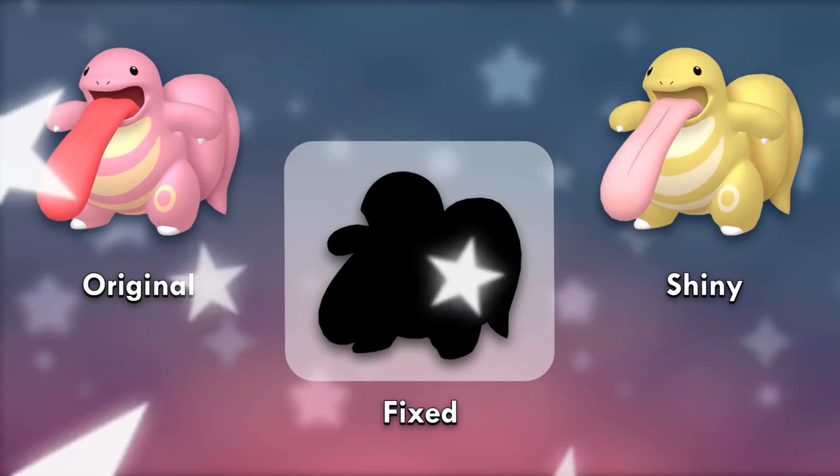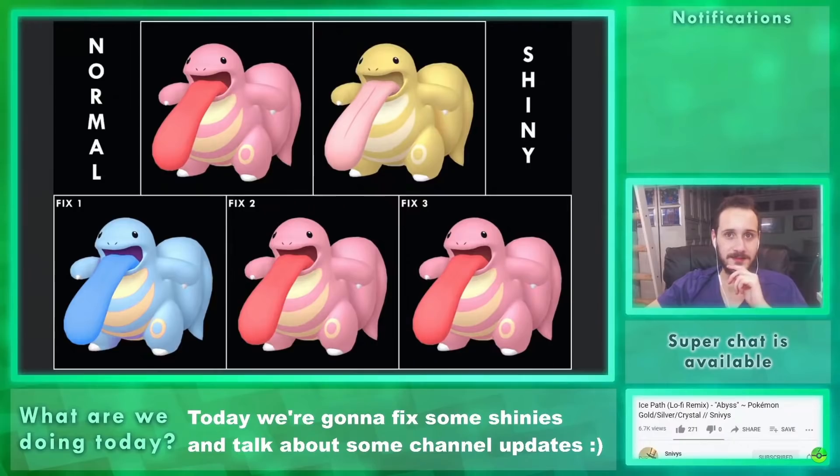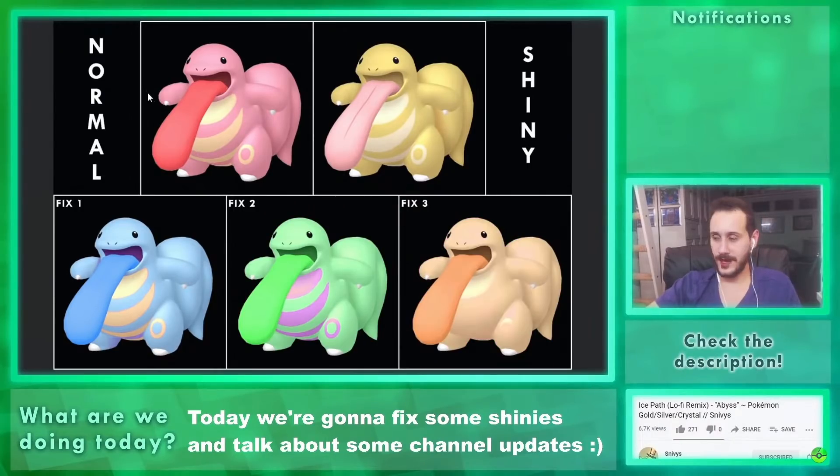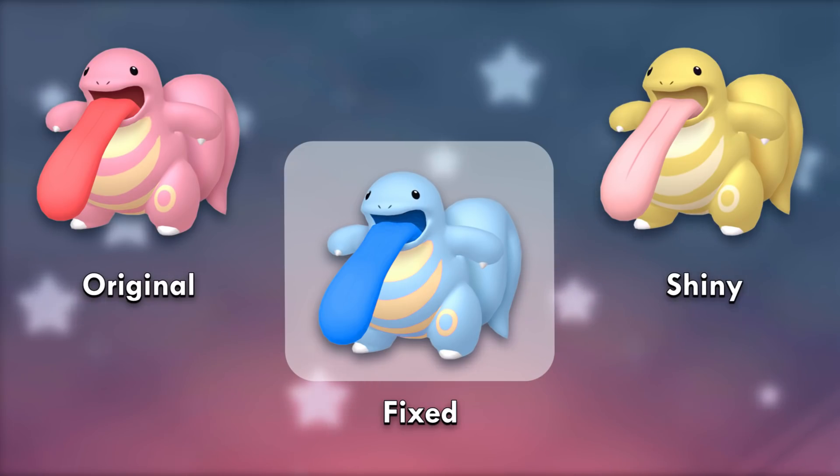I don't like pink Pokémon that turn yellow — it looks like they have jaundice. For Lickitung, I based each fix on sour candy: a blue tongue and a green tongue. Then a flesh-colored Lickitung who didn't eat any candy. Of course the blue one won because the flesh-colored one was an abomination.